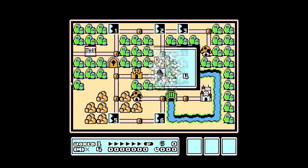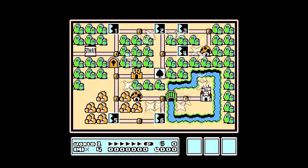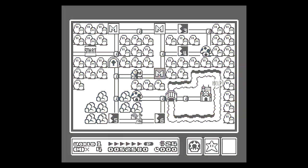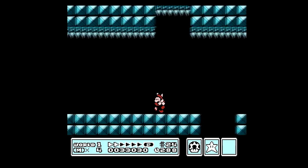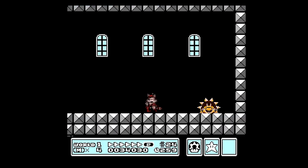Usually how worlds work in Super Mario Bros. 3 is that numbered tiles represent levels. You beat them, they turn into a giant M. But if you get a game over, they all reset and have to be beaten again before you can pass. The game gets around this by having special levels, such as fortresses, pyramids, and other unique landmarks, stay beaten even if you lose all your lives. Usually this also results in a previously locked door on the map remaining open, allowing the player to bypass levels they have already completed. This punishes players for game overs by having to replay some levels, but rewards the player if they've cleared a fortress.